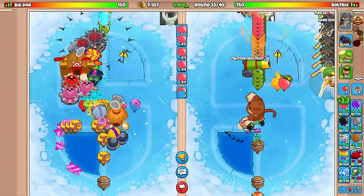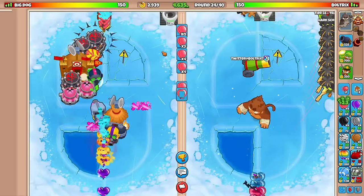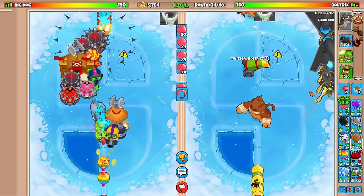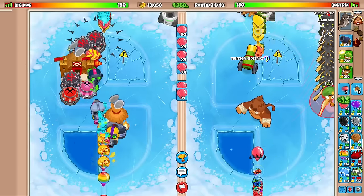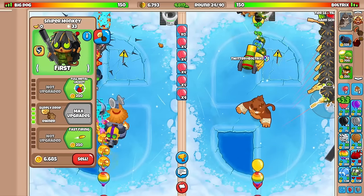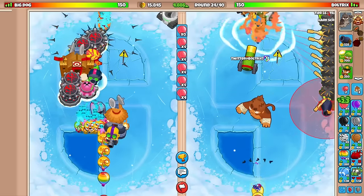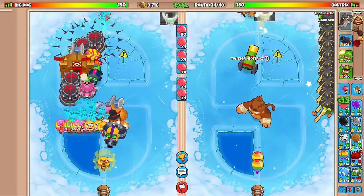Fortified Ceramics here on round 23 — we're going to be absolutely chilling. Although he's using the glue strategy, big dog, you're not constantly eco-ing — that's where you messed up, brother. Because you got to make sure that you are constantly eco-ing. About four rounds before you think your opponent's going to rush you, stop eco-ing. That's why I try to shoot for stopping my eco on round 26 if I think my opponent is going to rush me on round 30. Hopefully that kind of all makes sense.